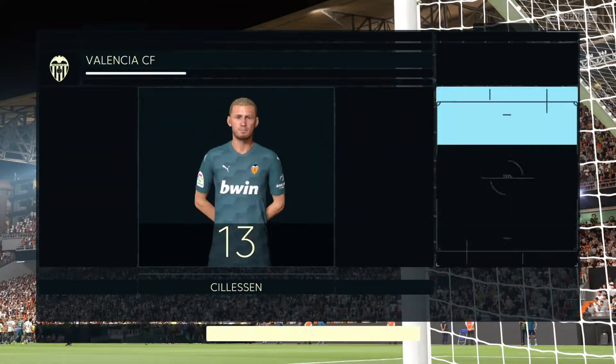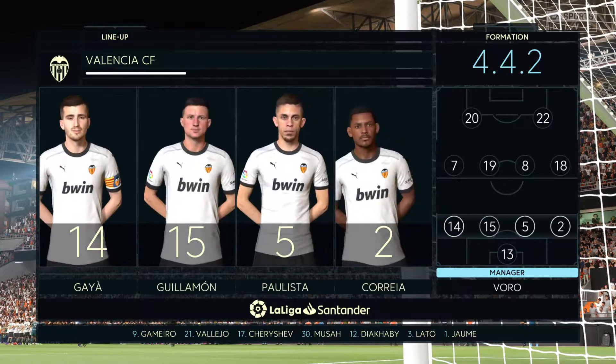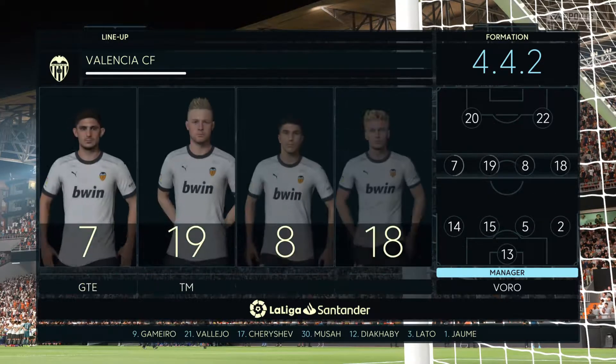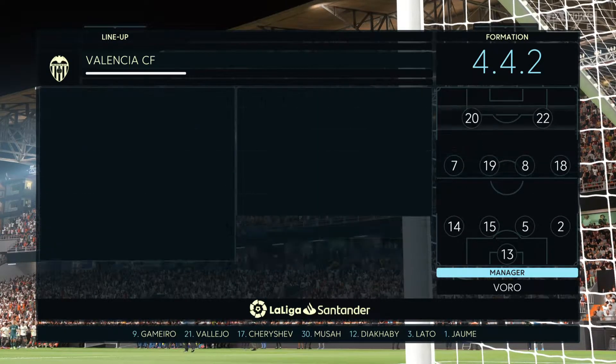Here's the initial eleven for Valencia. Jasper Silesen begins the game between the posts. Daniel Vaz plays with Gonzalo Gage in the wide positions. There are so many different ways to configure an attack; in this case it'll be two men up front.